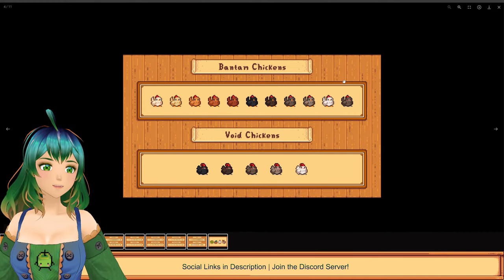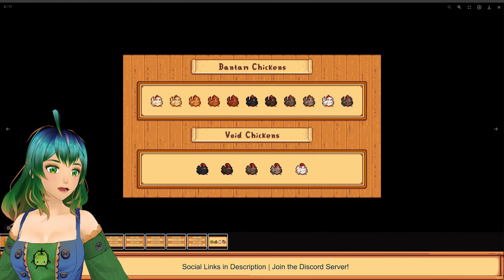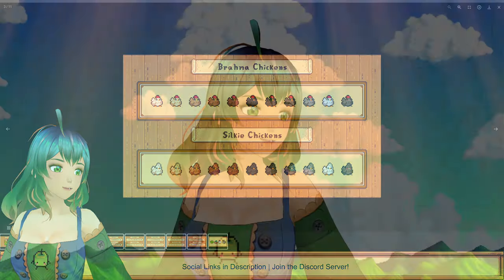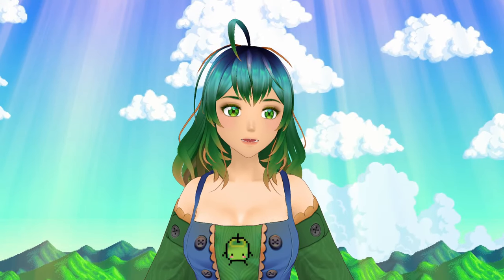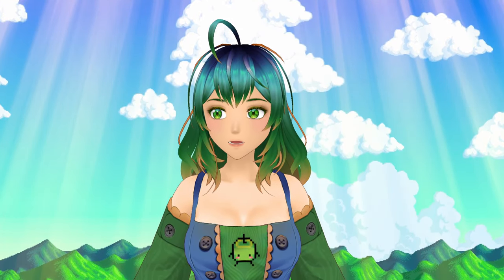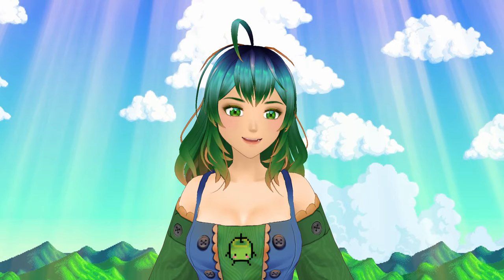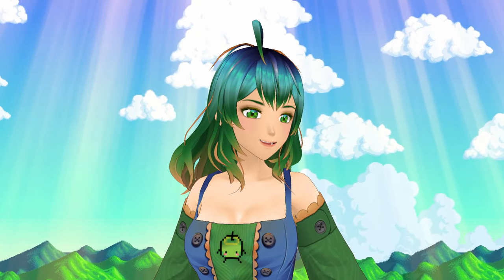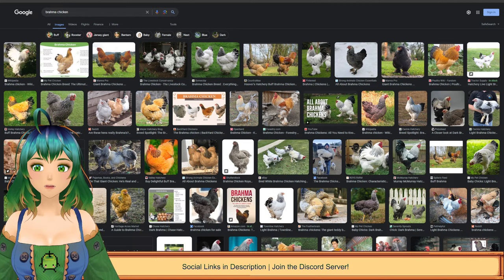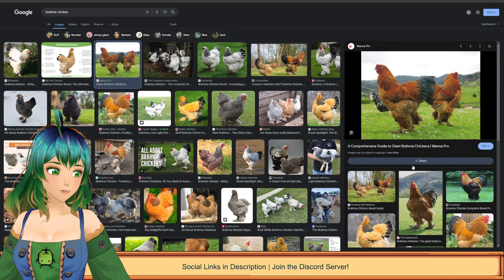We also have Bantam Chickens. I'm curious to see if some of these are actual chickens in real life — I only knew of the Silky ones. Let's go ahead and see if Brahma Chickens are a real thing. Oh, they are! They look very elegant. So these are what Brahma Chickens look like — they kind of look like your standard chicken almost, but their leg feathers are quite something.